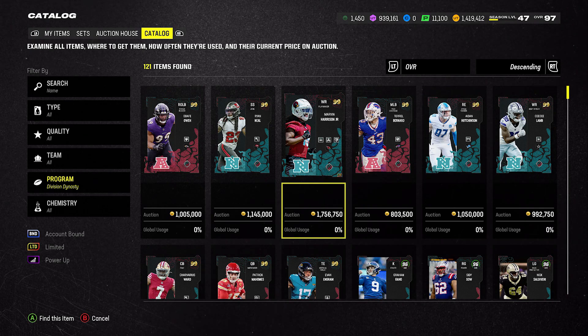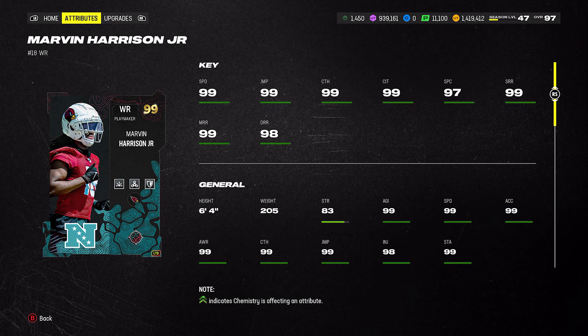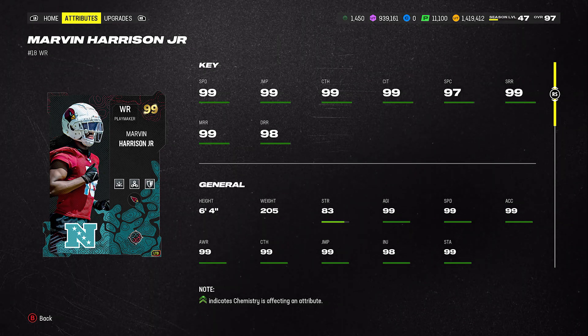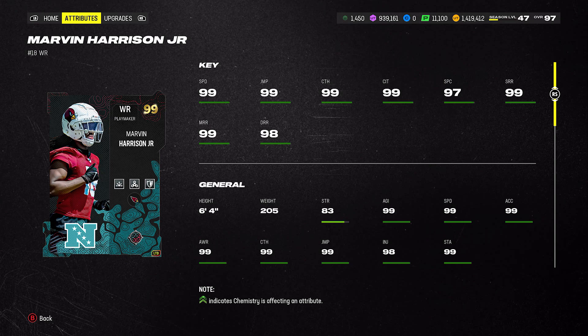At the LTD, we finally have Marvin Harrison Jr. It's pretty much 99s on everything you needed except for the Spec Catch, which if you're putting him on any of your theme teams, you'll probably get it up there. So you should be fine with any of the stats at this point.